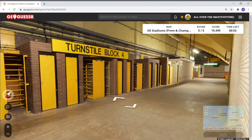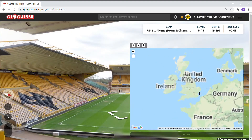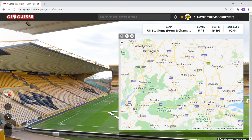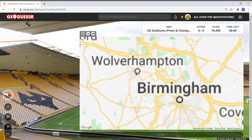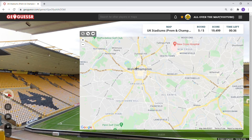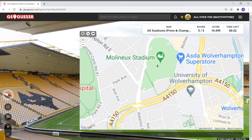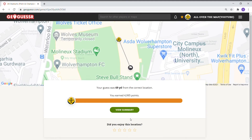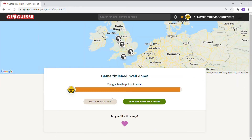Turn stop block four — and we're at the Molineux in Wolverhampton. We're going to do one more 10-second round. The good thing is we're not getting too many repeats, which is good. We're just on the wrong side.